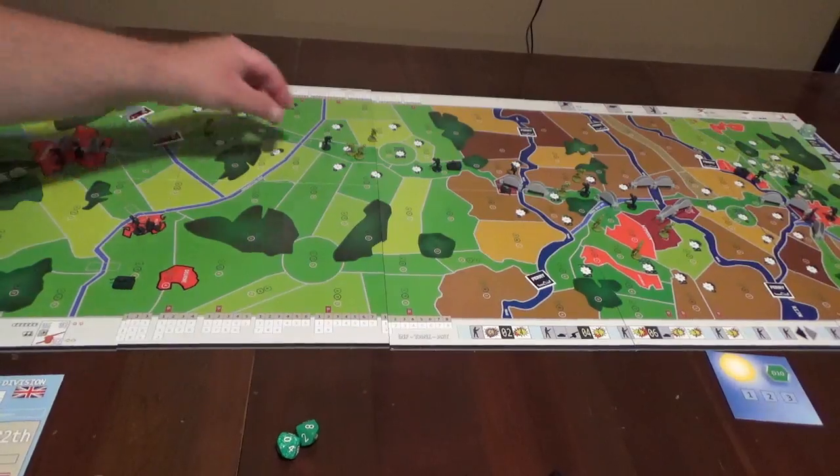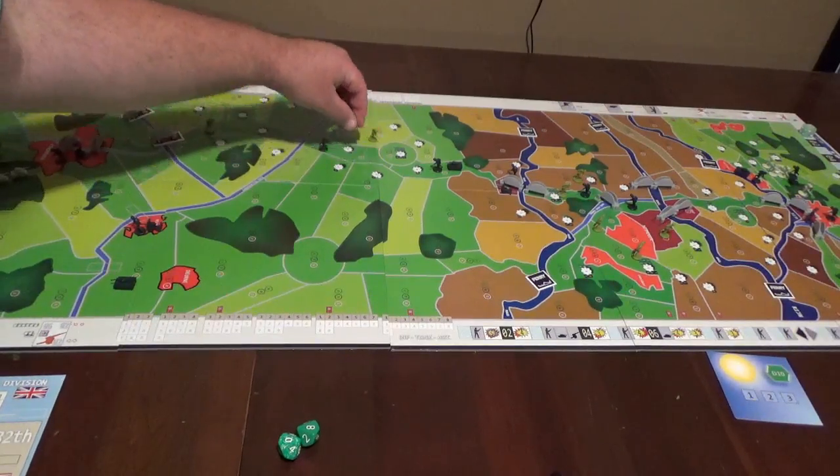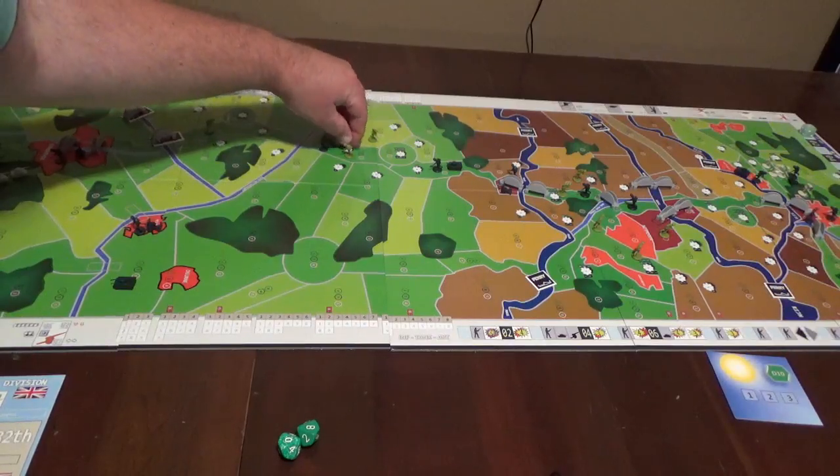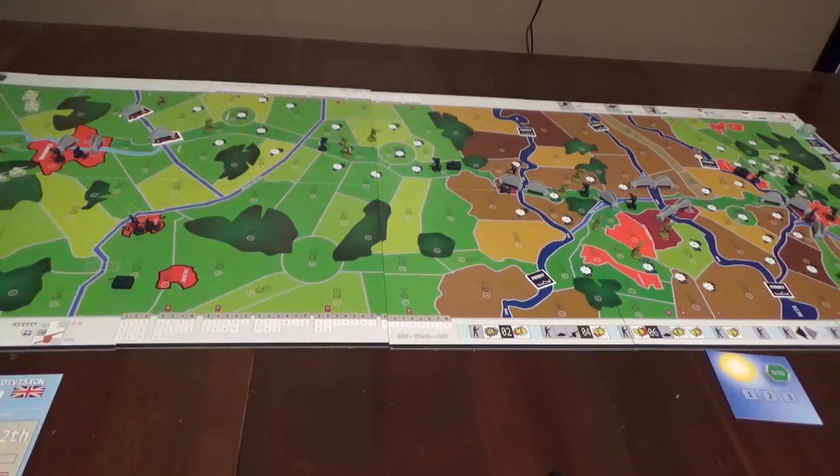Down here in this sector, we have one unit from the Wehrmacht up against a couple of Screaming Eagles. Both sides will roll their dice and it is simultaneous. The Germans rolled a seven and a nine — you need four or less, so that's no good. Let's see if the parachutists, who get an extra die on the opening turn in both phases, can make this work.